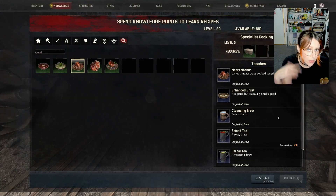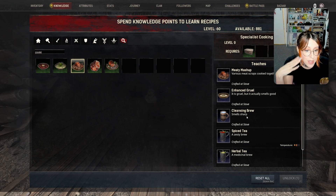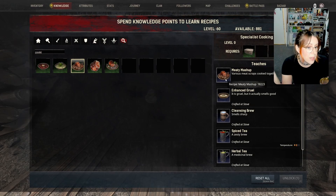This one is also fairly important if you're using sorcery — like the bat of Nurgle — where you need to corrupt yourself and then become un-corrupt, because you get the cleansing brew from here. You can carry those around in your pocket and get un-corrupted quite easily. Meaty mashups are a fairly decent meal, not as good as it used to be, but quite cheap — just costs raw feral flesh and raw steaks.